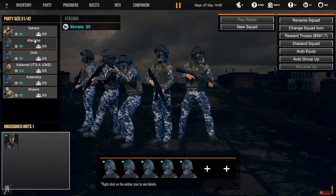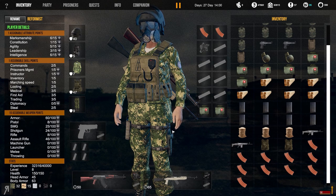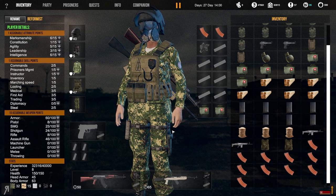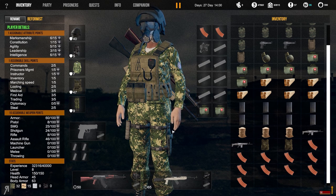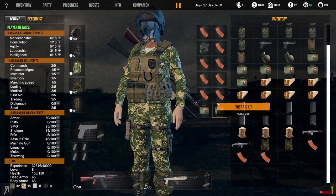I've done auto equip with every single one of my squads and it appears everyone is using exactly what they need to be as efficient as possible. I don't have the mod installed anymore because with a new patch I want to go with the base game, since the developers are still balancing things in significant ways and I want to see what those changes are.